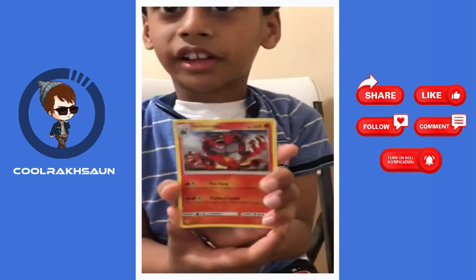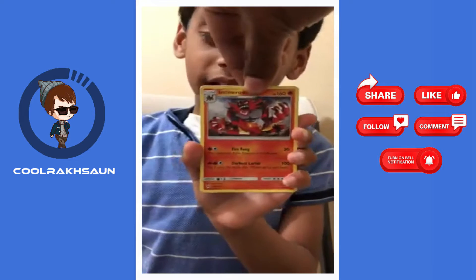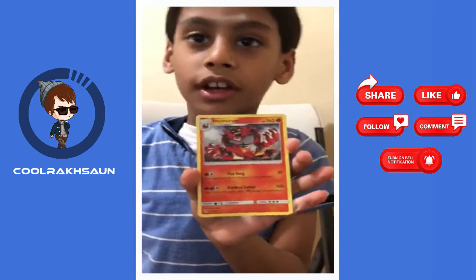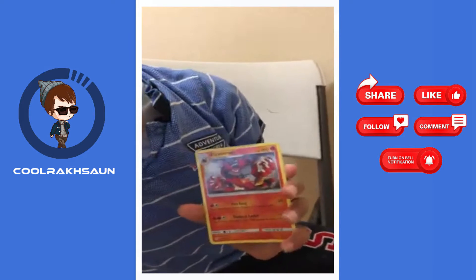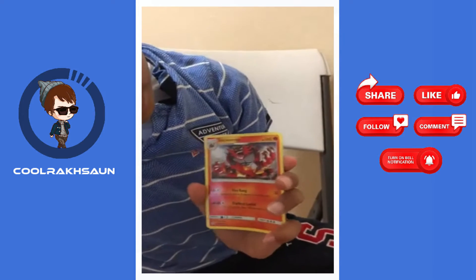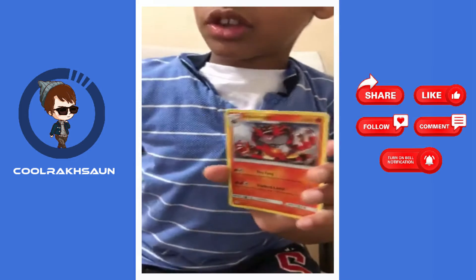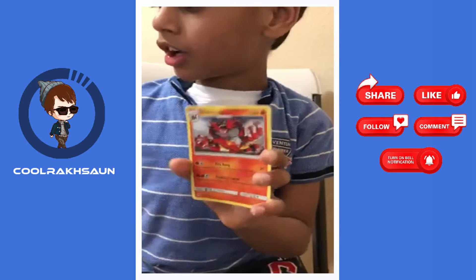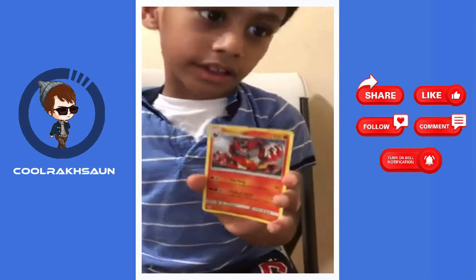Next card is Incineroar. He is a fire type, just like the last one, and he has 160 HP. One of his moves does 1000 damage and the next one is 30. So he can easily defeat 100 HP type Pokemon or less.